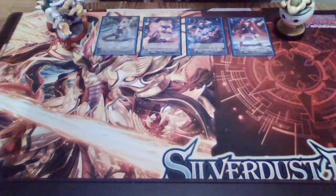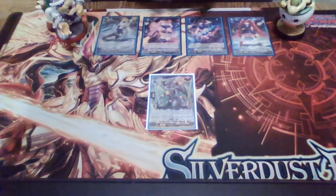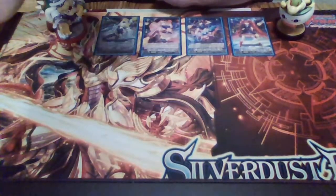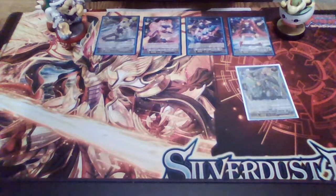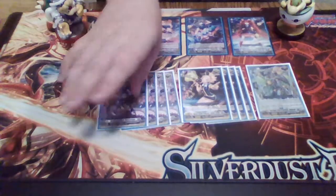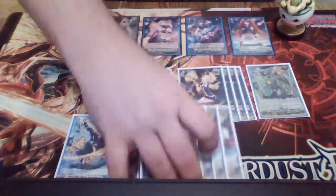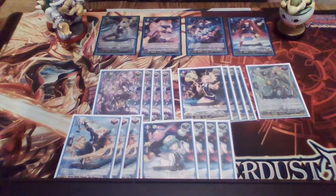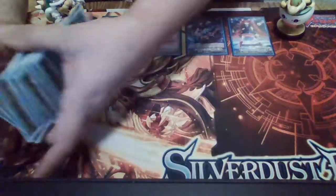For your triggers, first we play one copy of Star Dragon Deity of Infinitude Eldo Breath for our over trigger. When he's checked, you get to heal a damage, draw a card, give one unit plus 100 million power, and then his additional effect is to double the power and critical of all of your front row units until end of turn. Your front row is going to get big and nasty. Next we play 8 crits, 3 draw triggers, and 4 heal triggers.